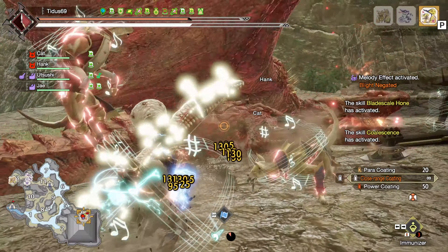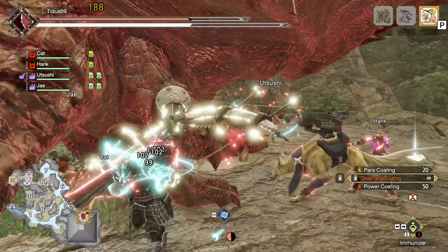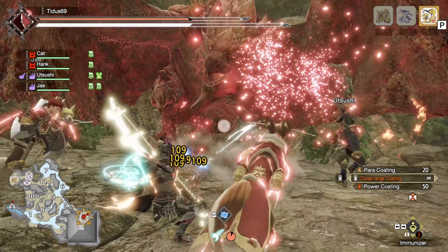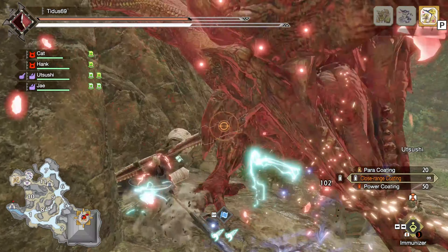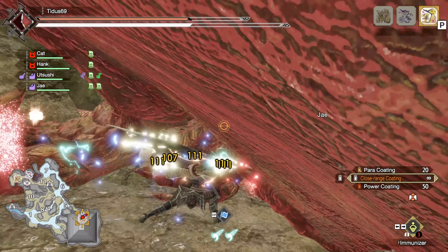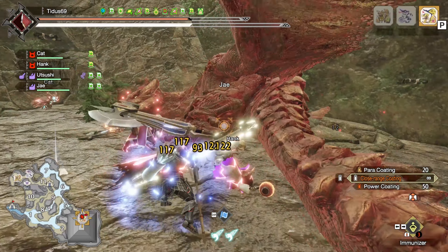First off, critical draw does not work with dragon piercer — you only have a short amount of time after your draw to do an attack, and the dragon piercer animation is too slow to benefit from critical draw. But mostly in Rise we already have pierce bows, and pierce bows do a ton of damage when pierce is good. On top of that, the armor pieces that come with Frostcraft are just horrible for bow.